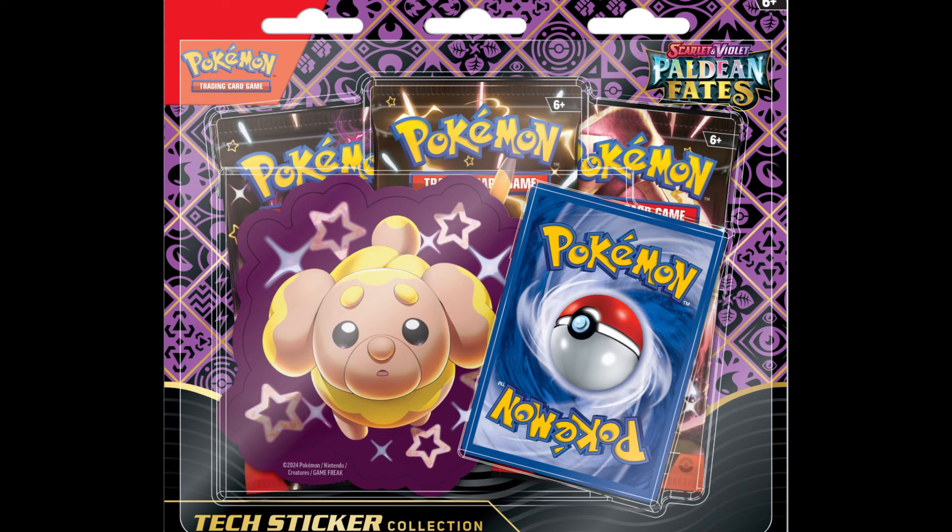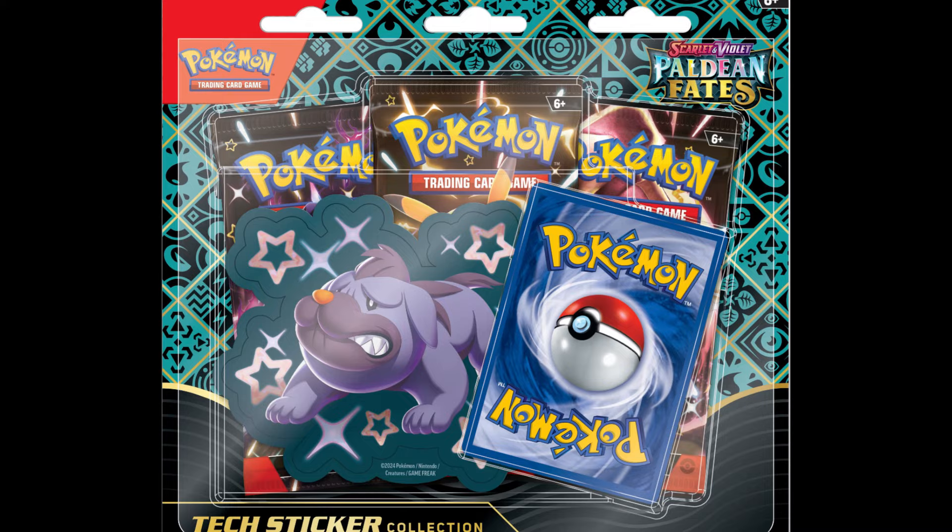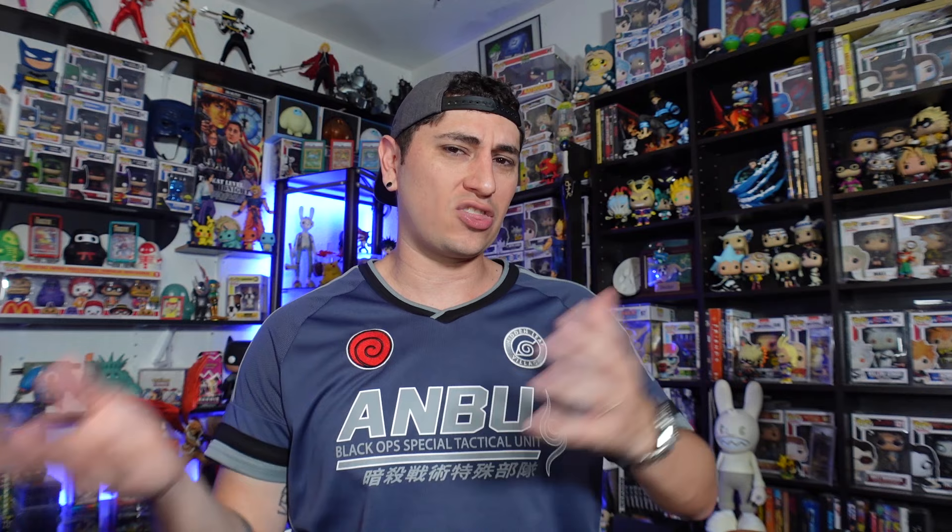They also revealed that we're going to be getting tech sticker collections for Paldean Fates. As of me recording this video, they haven't revealed what the promos are going to be for these, but you basically get three packs, a promo, and a sticker for you to put on your binder, phone, or keyboard. We got Fido — I believe that's Greavard — and then Mabostiff. This is kind of a cool product, great for kids. You get three packs and a sticker and a promo — a good viable option to pick up packs at close to MSRP without paying for all the extra fluff.